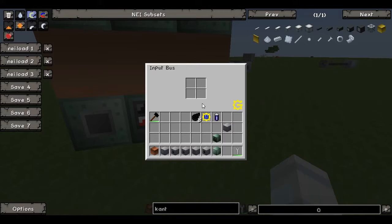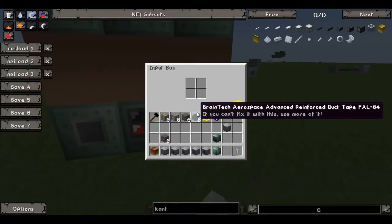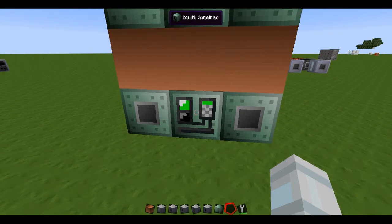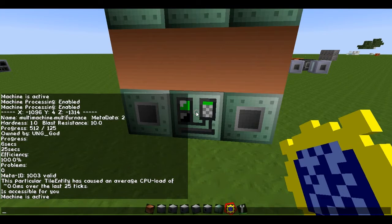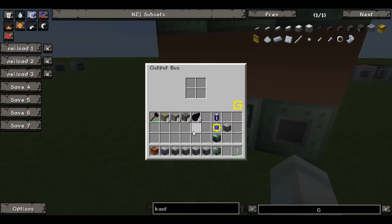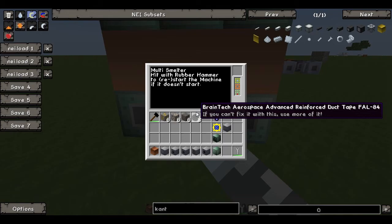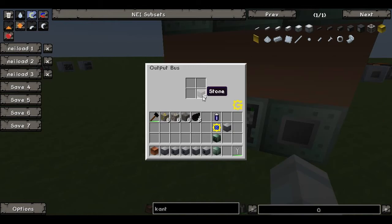You just place the item you want to smelt in the input like this — 6 cobblestone. And it will start running. Let's turn on the debugger so you can see the information. It says it will take 25 seconds and it's 100% effective. So very soon we should get our 6 stone here. And done — we have our stone.